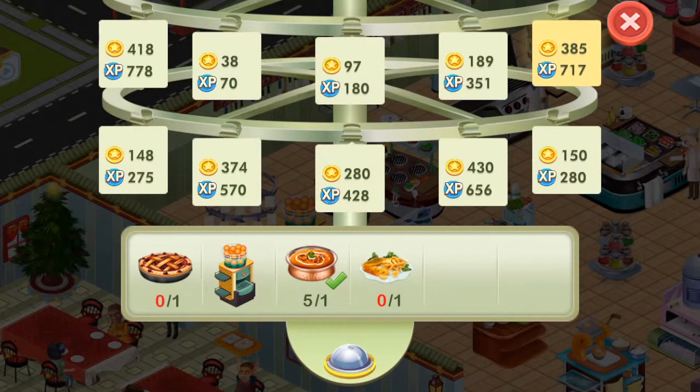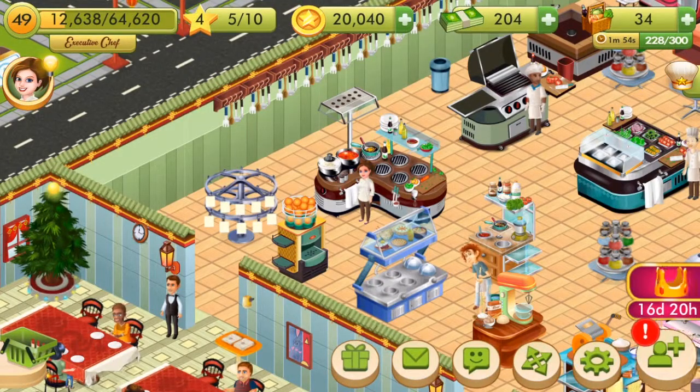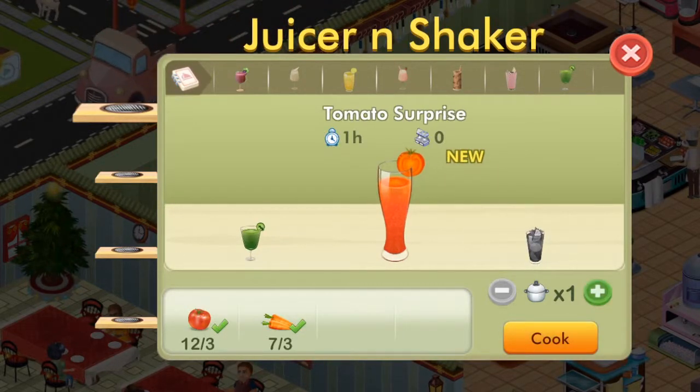Let's go over to this new one here — creates a new recipe from the juicer and shaker. So we'll head into that. And we'll swipe across. There we go. We've now got a tomato surprise. So let's just do one of those.